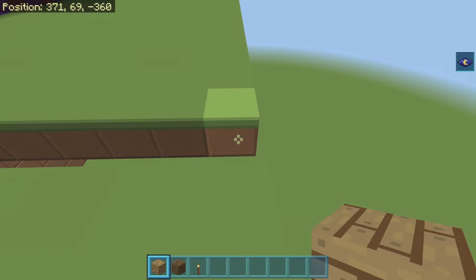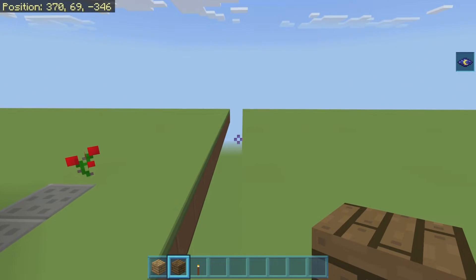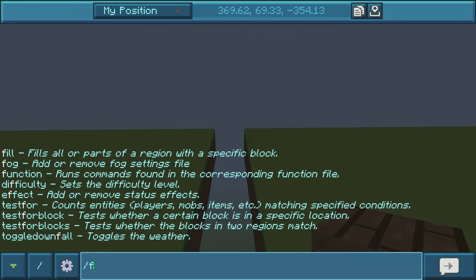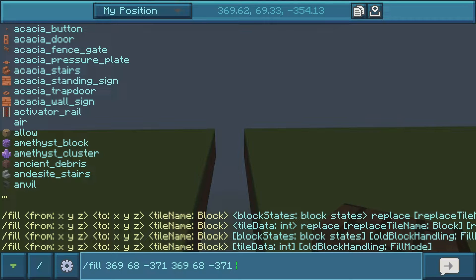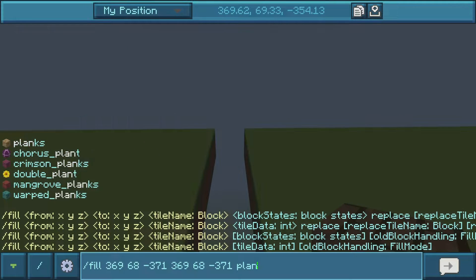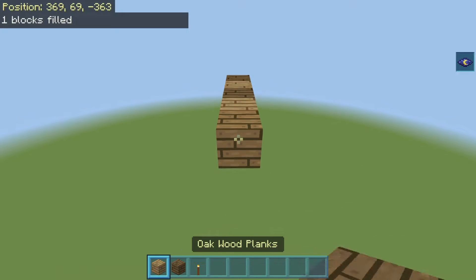What did I say? 43 blocks long? So we should be coming out to minus 371. I want to mark that off here — I'll just quickly do the fill command: slash fill 369, 68, minus 371, down to the exact same coordinate — 369, 68, minus 371. And that is going to be a spruce plank, I think it's planks 1 if I remember correctly. Yeah, there we go. And then we can just continue the alternating pattern in front of it here.